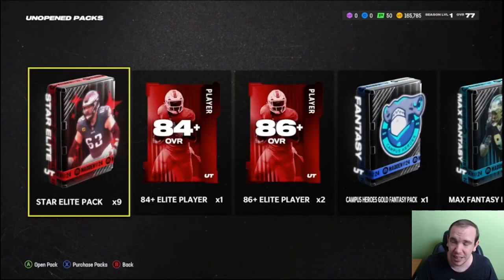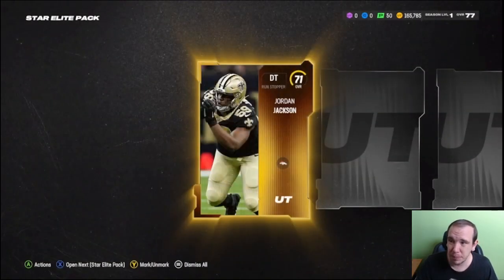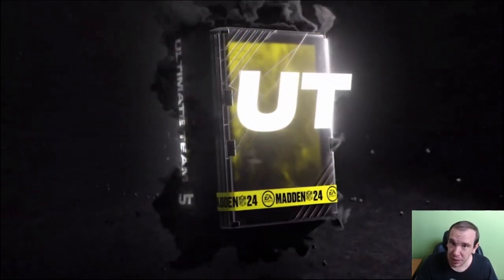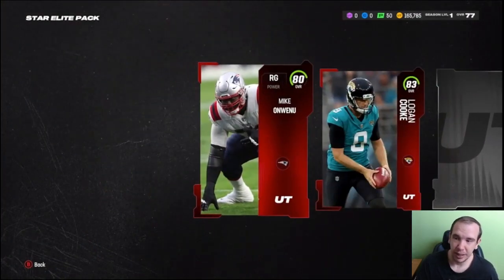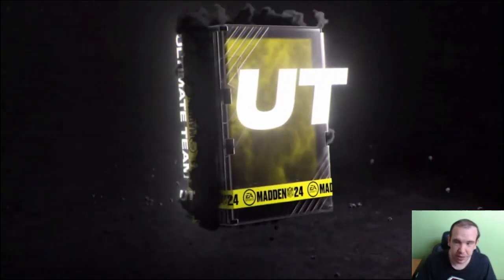I'm going to show you something at the very end of this video and it's going to help you a lot. I hope you have your coin stack up to go buy stuff. An 82 there. Now this bundle looks pretty good but it depends what they give you, right. An 80 — maybe it was day one 83, it's not too bad.